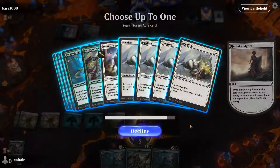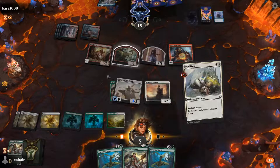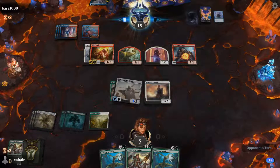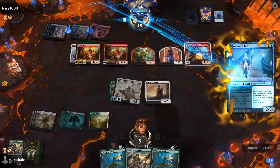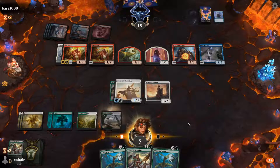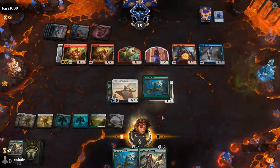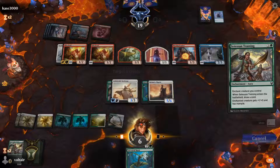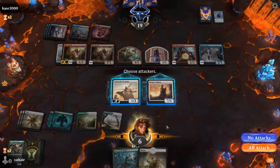It does not look like we are going to be able to win this game either because the opponent managed to get their good stuff out before we got ours. Let's get a Pacifism — we might as well pacify this guy, although this guy can get big, but not nearly as big. We get to untap next time — okay, they got another one; it would be nice to get another Pacifism. We managed to stall. Let's make this guy big — gets plus two plus two for each other aura. We want to draw another card so let's make this guy big as well. We got two huge guys; the other card is a land.